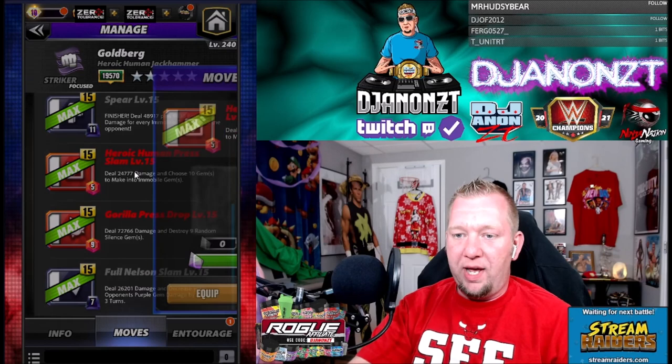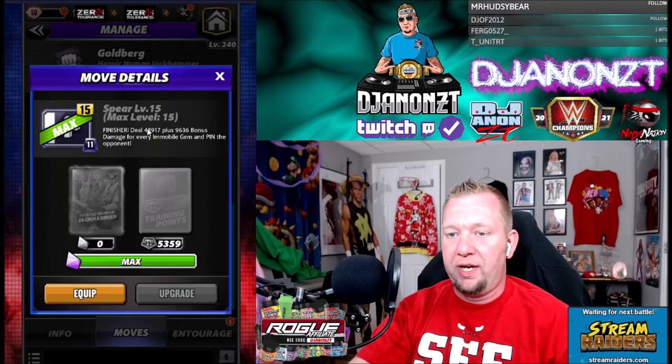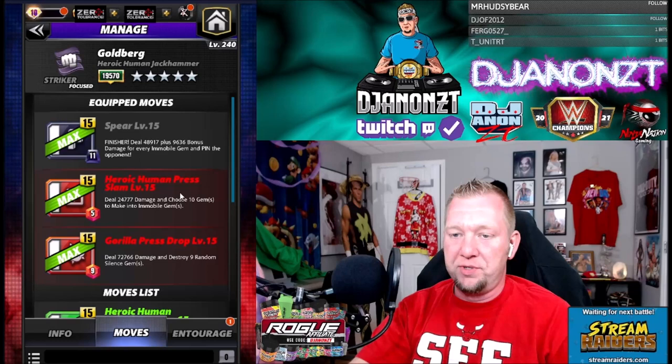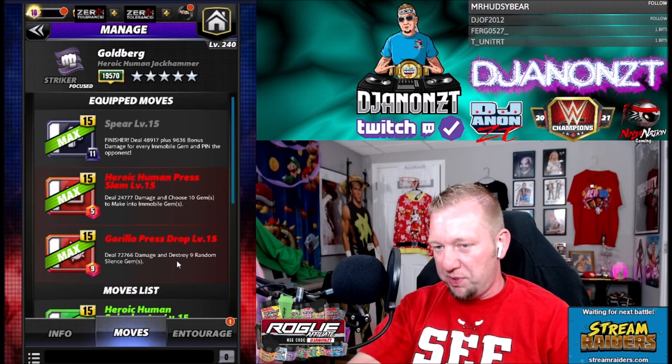Now we got these red moves — that's probably going to be the best moveset right there. I want to emphasize that first set — that's how I'll be running him from three-star forward. His five-star move, the full Nelson Slam, is seven-charge black, deals 26,000 damage and decreases your opponent's purple gem damage by 79% for three turns. I don't know when I'm ever going to use that, and this doesn't flow fantastically.